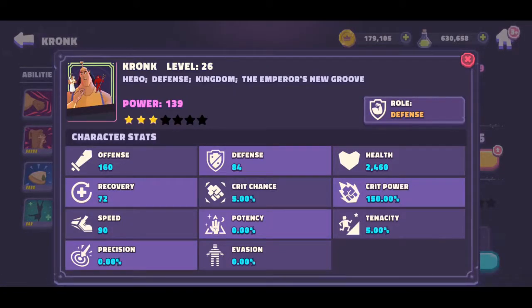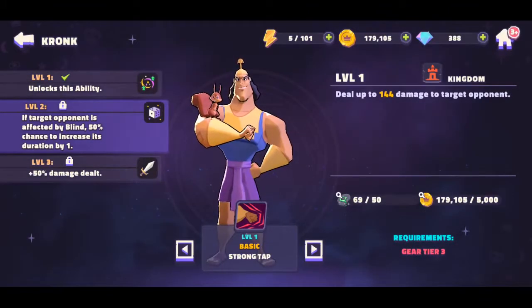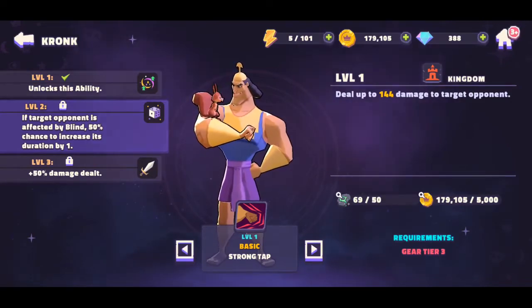We're able to unlock one of his abilities. Base stats are now at 160 in offense, 84 in defense, 2460 in health, with recovery and speed the same. Looking at his skills: his basic deals up to 144 damage to a target opponent — that's one solid shot. If upgraded to level two, if the target opponent is affected by blind, there's a 50% chance to increase its duration by one.